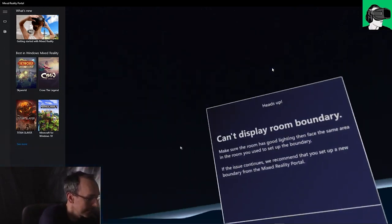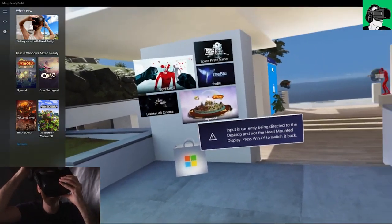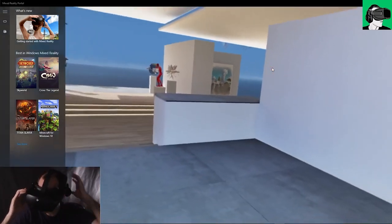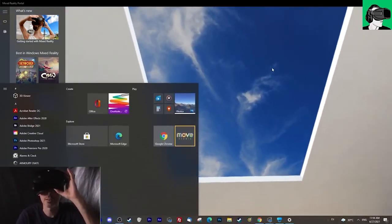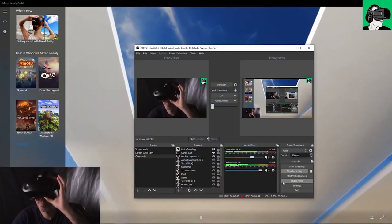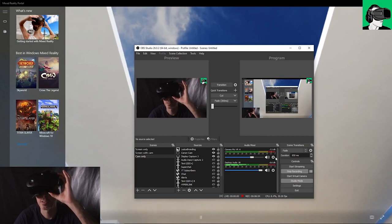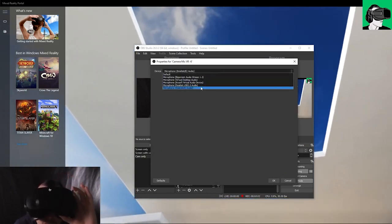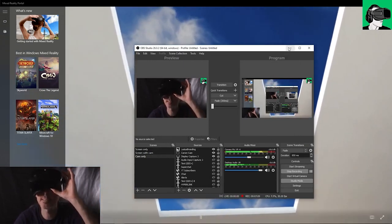I'm using the VR Dash Wave dot store lens prescription lenses — they're really cool. If you want a discount, I'll put the link in the description below; use the promo code 'VR Essentials.' Let me just do a mic test. The mic is now coming from the VR headset.